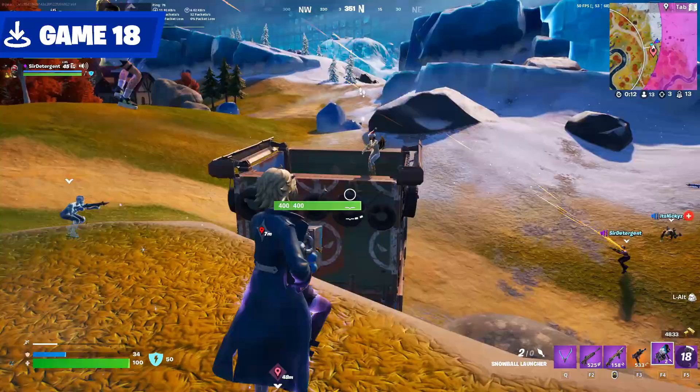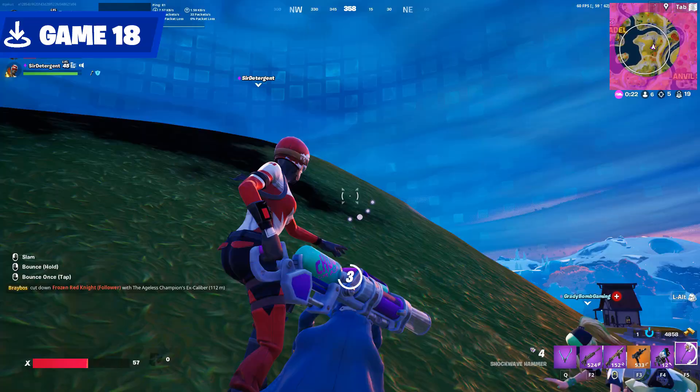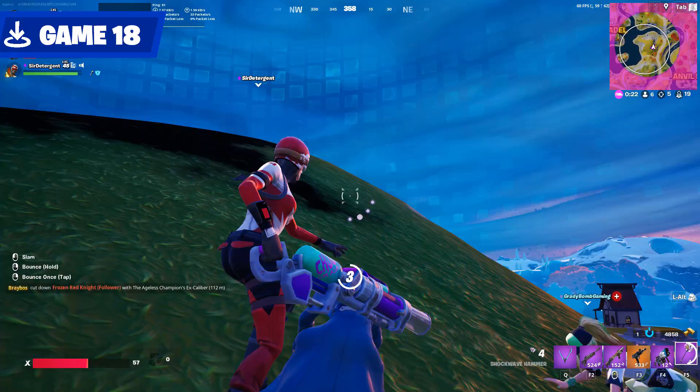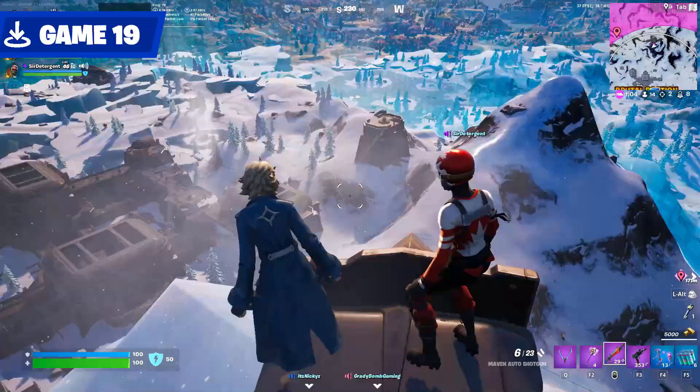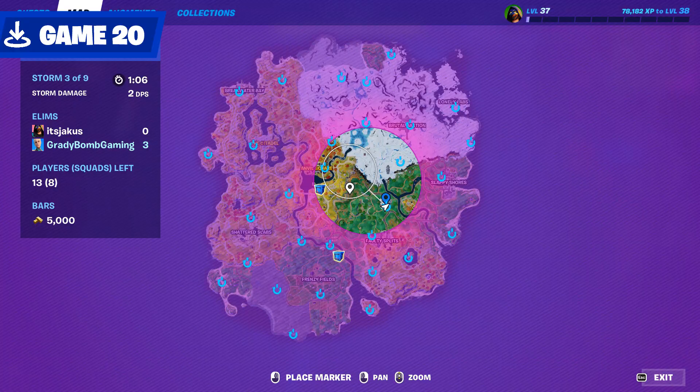This fight north of Anvil Square was so much fun — it was absolute chaos. We almost went down, but luckily the resident American squad member was on hand to revive us. And with that, I snowboarded the last guy and we got the win. We were chilling on the peak of the map in Game 19 when we were attacked. Unfortunately, we all fell at the bastion.